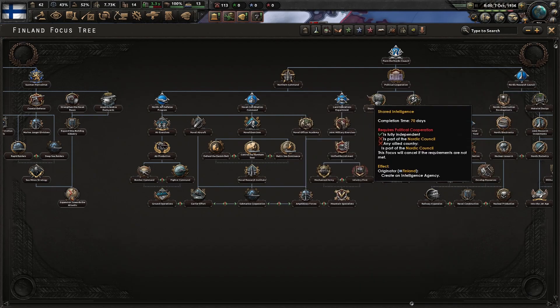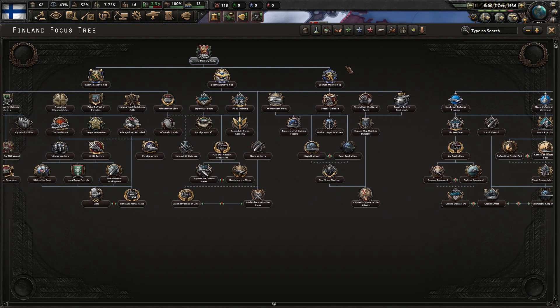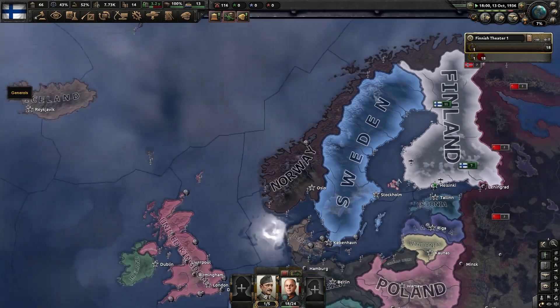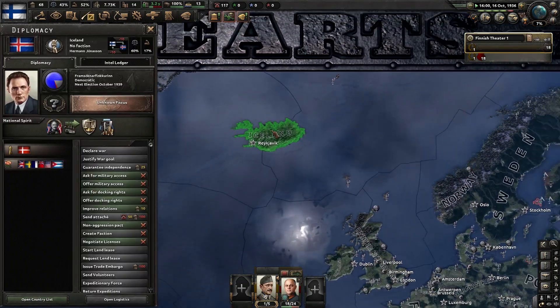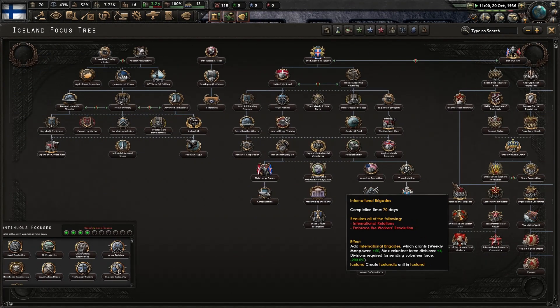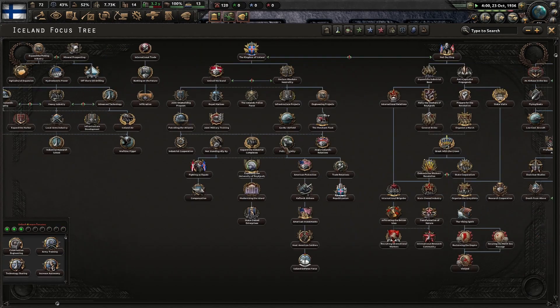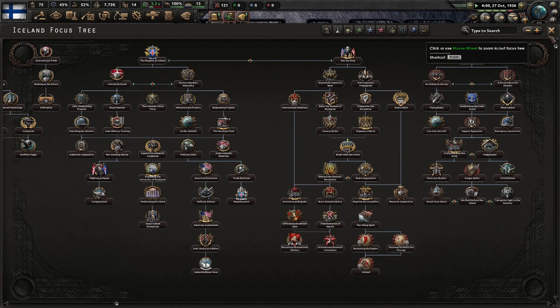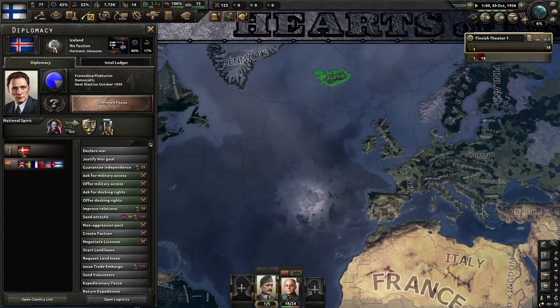This whole Nordic Council tree is all part of — I think every Nordic country gets it in this new DLC. Oh, and a nice new addition: Iceland is now its own country, and Iceland also has its own focus tree. That's something I could play some other day — playing Iceland as an independent country and dominion.